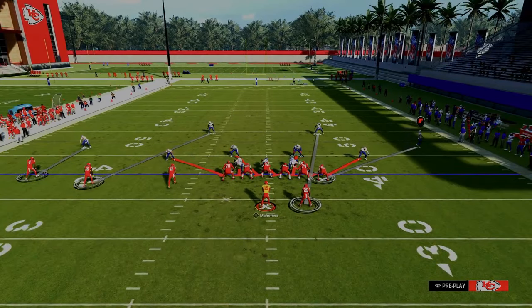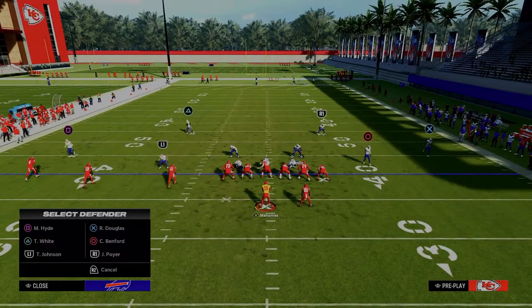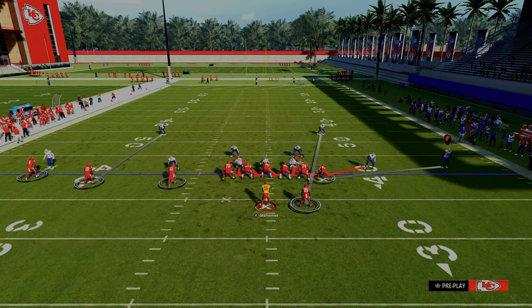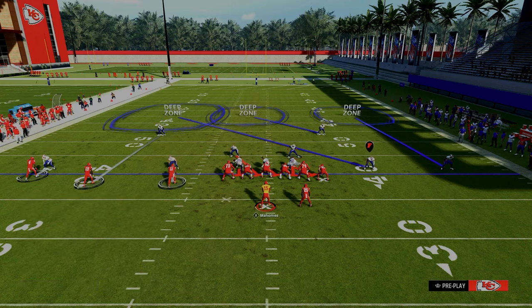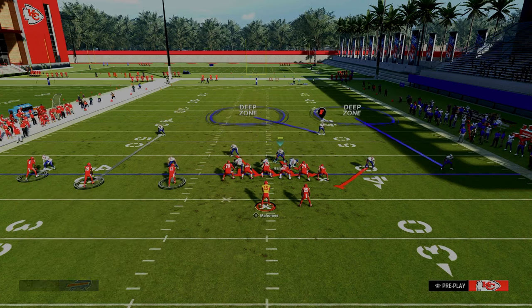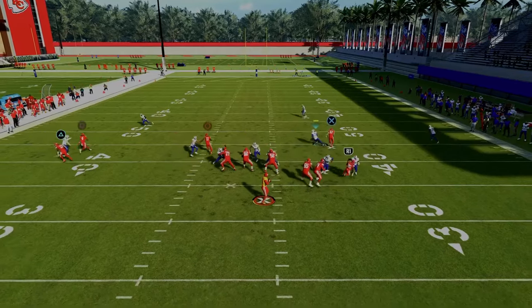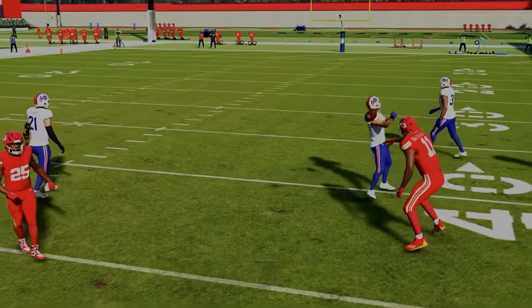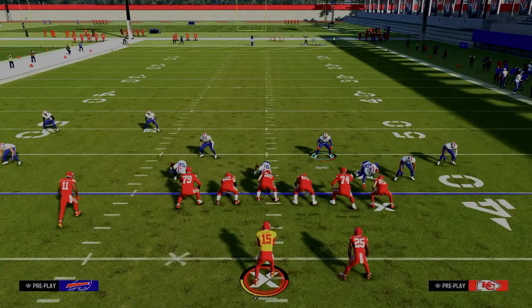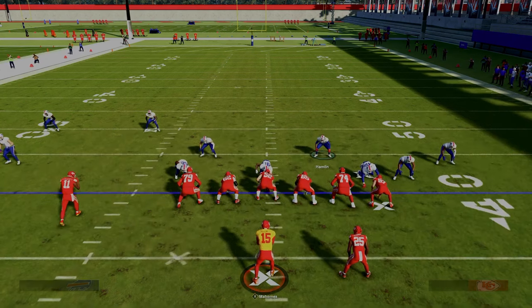Another option: base press and man up this guy onto the inside trips receiver, then roll the coverage to play a man-zone hybrid. This is not as effective for stopping the crosser because they can throw right into the middle of the field — important to understand. But that's another one of my favorite ways to defend this formation.